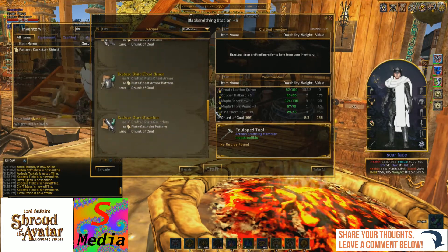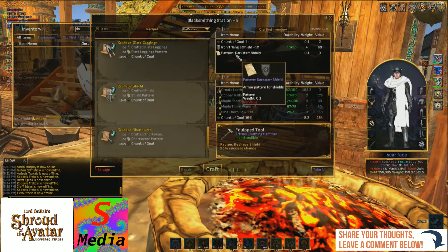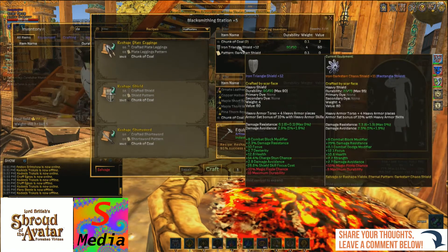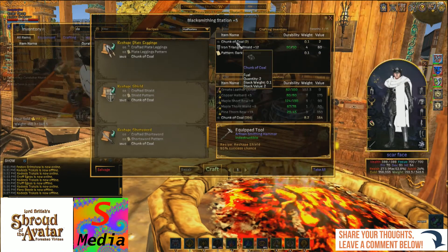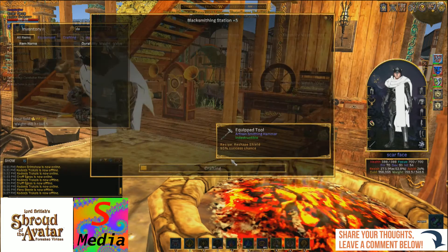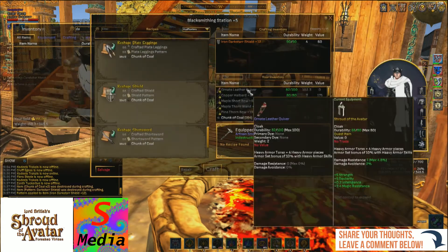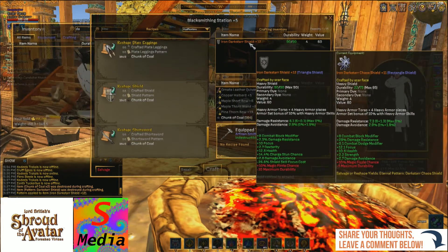Look for the one in the list which in this case is 'Reshape Shield'. We have the single-use pattern — or it could be an eternal pattern — we have the shield which I'm going to craft this pattern onto, and of course some coal, two chunks of coal. Let's just craft this pattern. Now we can see it's gone a dark orange color.